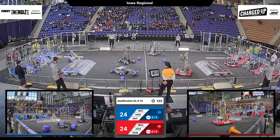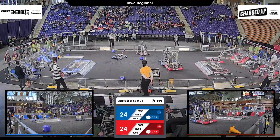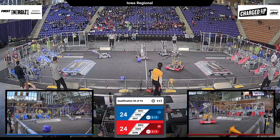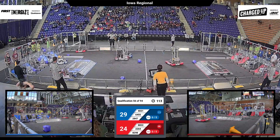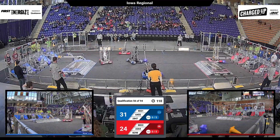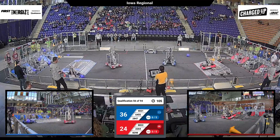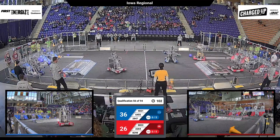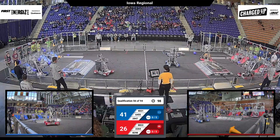22-64 got a cone aimed up high — that's off the mark, slides onto the siding. 64-55, another cube down low for the Blue Alliance. They have a single-digit lead now. 22-64 up over the charge station with a cone, aimed up high for the Red Alliance — that is secure.